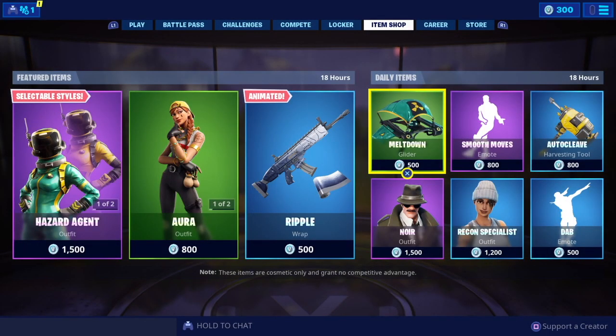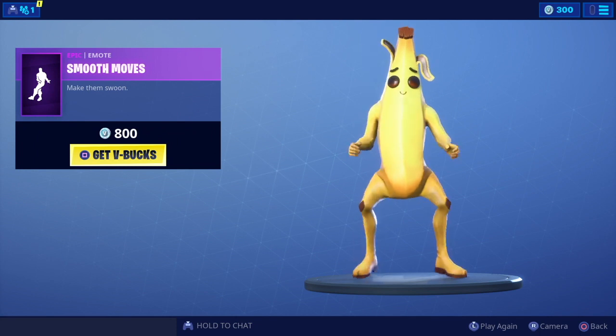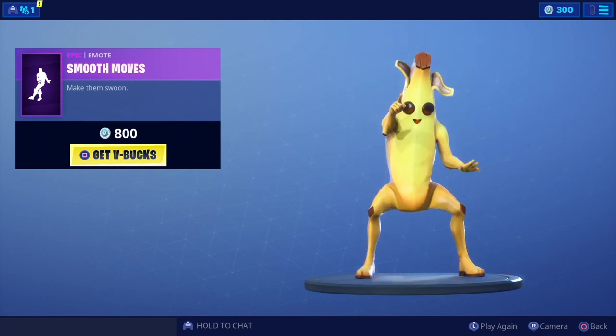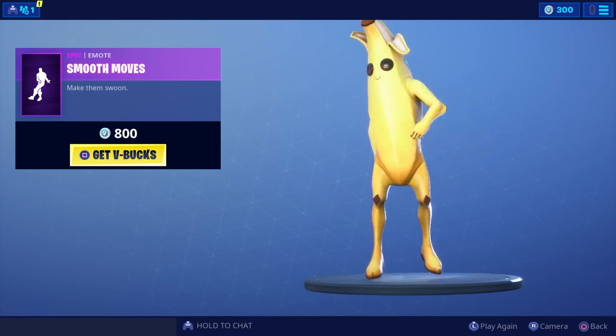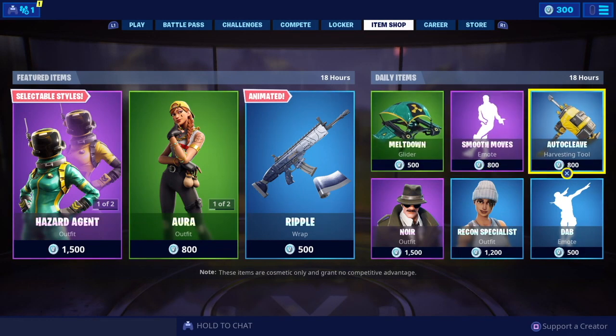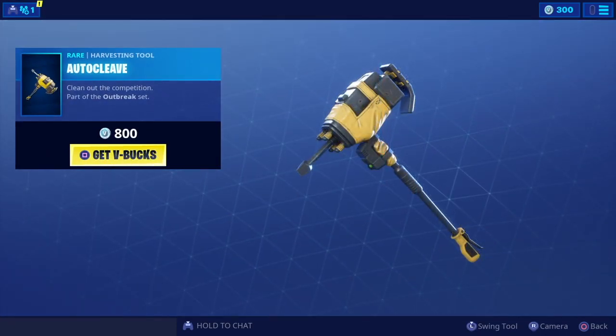Got the Meltdown glider, all part of the Outbreak set — a light glider with a little hazard symbol on the front. Got Smooth Moves — love this one, nice and relaxing. Also Peely, and then we've got the Autocleave, also part of the Outbreak set — nice sound on that one.